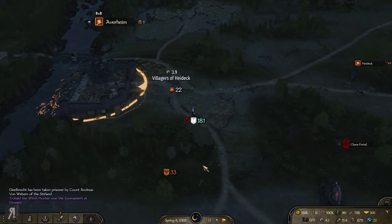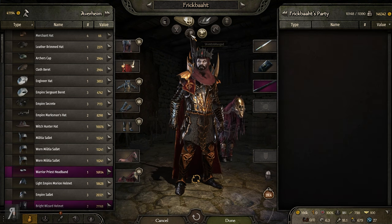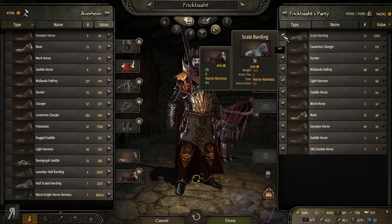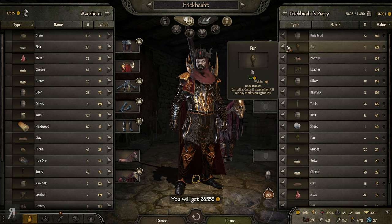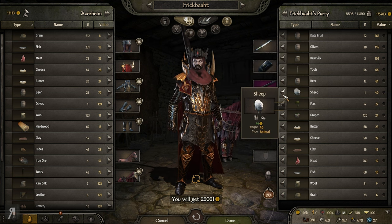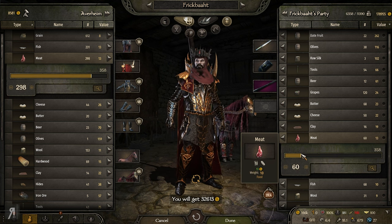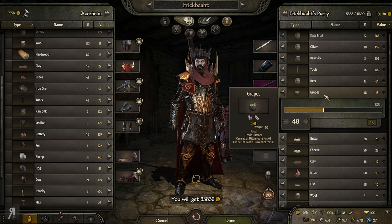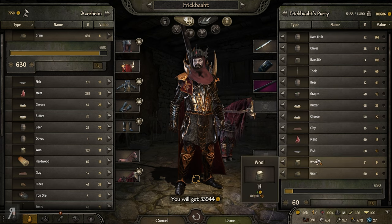There's significant loot here too. The meat we're getting is going to be a significant weight problem, so I need to head to Averheim fast and sell it off. I'm curious how much spellcraft I gained from that battle - it was absolutely incredible and really fun. We can sell the scale bardings and I've also got some jewelry and furs. Let's stay around 50 in each foodstuff. We'll gain 33,000 from selling.